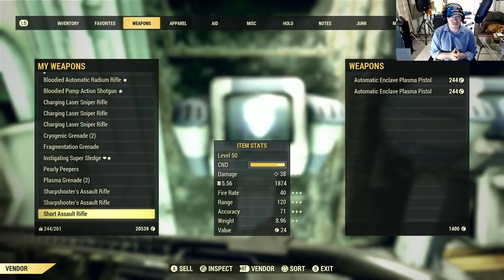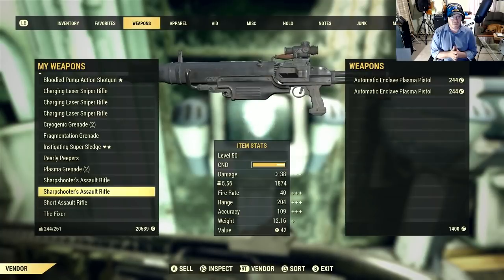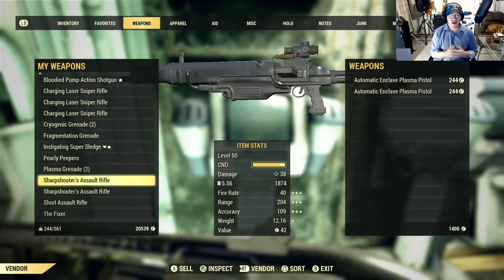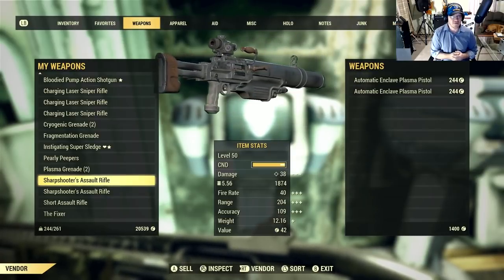Aside from that, the value of the assault rifles just depends on how good the rifle is — basically the attachments on it. You can see here it's anywhere from 42 caps, and a short assault rifle is about 24. So you can definitely wipe out 1,400 caps from these vendors pretty quickly with a run like that.